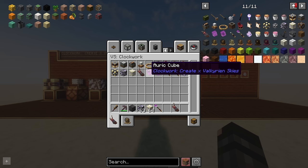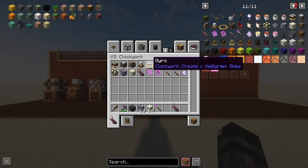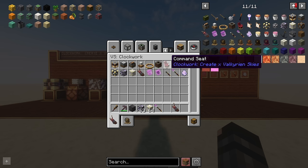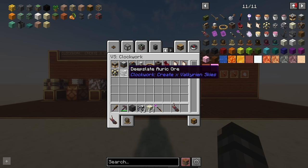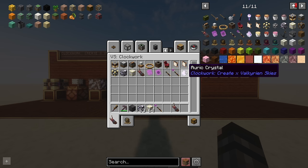Moving on, we also have the gyro, which is going to stabilize your ships — I'll show you an example of that as well. The command seat has a new texture, so it's red now and I think it looks a little bit better. The physics infuser also has a new texture. And there's new ores: the deepslate auric ore and the end auric ore, which I assume will give you auric crystals.